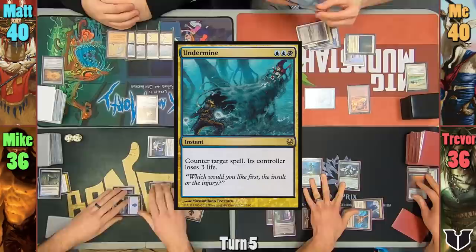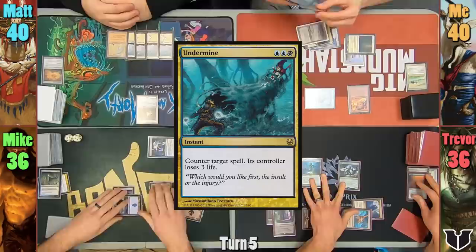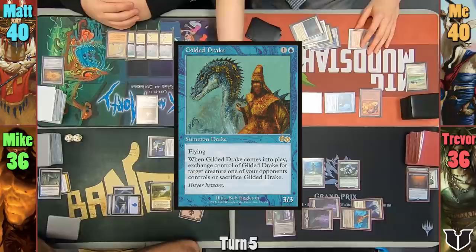I decide to exile Mike's copy of Undermine, and in my second main phase I cast Chromatic Lantern, then tap out to cast Gilded Drake. I swap the Drake with Mike's Gaslord, so now I have two — yay me.